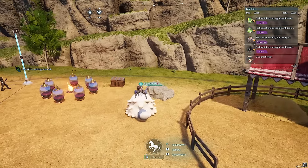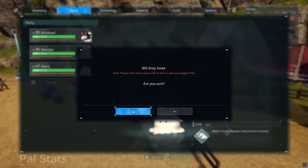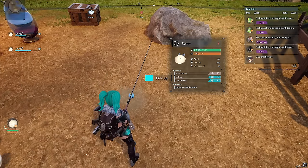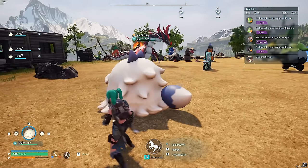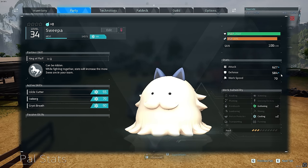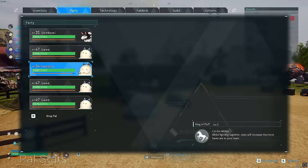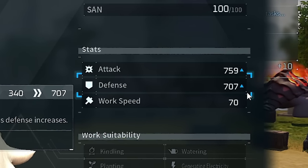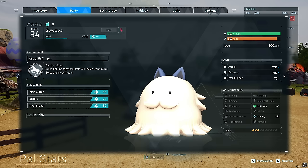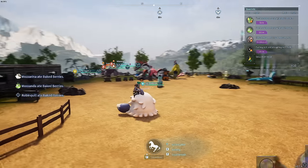Now what we need to do is go into the party and drop all three of the Sweeze, then go to pick the three guys back up, and then get back on him. If we take a look in the party, his attack and defense have gone up. You can keep doing this as much as you like. He's now gone up to 627 attack and 584 defense. Pick all three of them up, go back into the party — and he's at 759 attack and 707 defense. You could just keep going as much as you want, as high as you like. He could end up being more powerful than pretty much any of the Pals in the game — even better than the Jet Dragon.